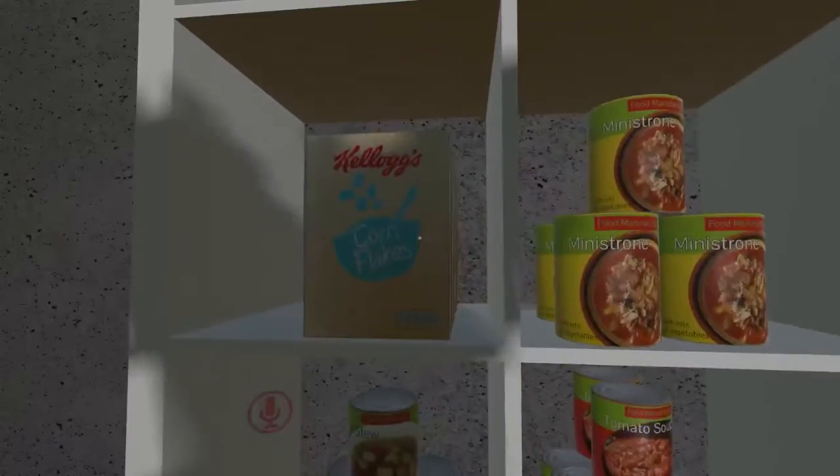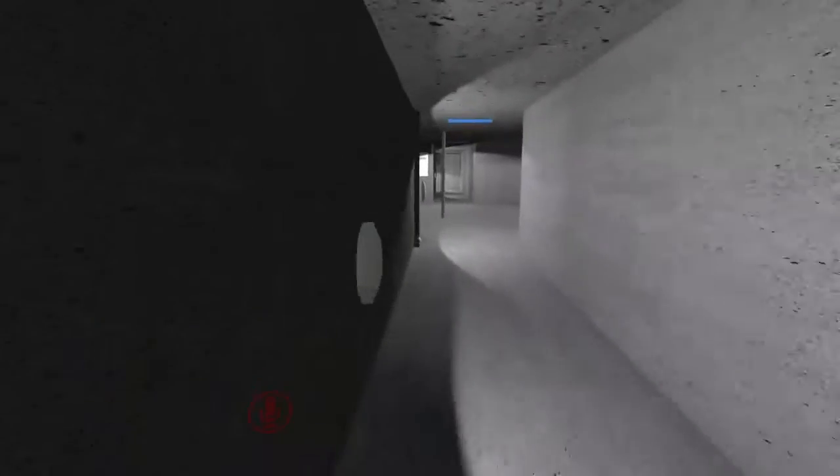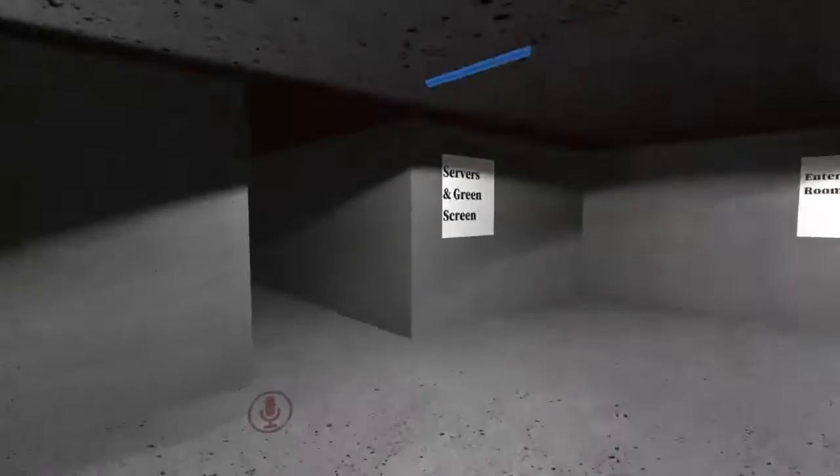I've also fixed the rolling pin and the cornflakes. But as you can see here on the wall and in some of these objects, you get a shadow. That can be fixed, sort of.